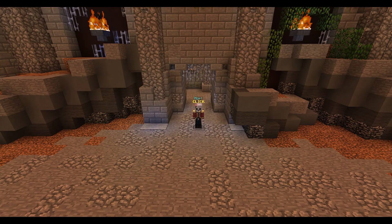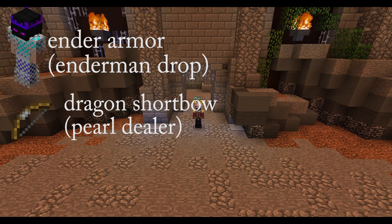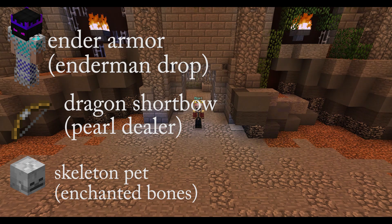For entrance you will need a full set of ender armor and a dragon shortbow. This isn't that important because you'd skip entrance anyway. Try and also get a skeleton pet and roughly 50 magical power, or try and get some more if possible.